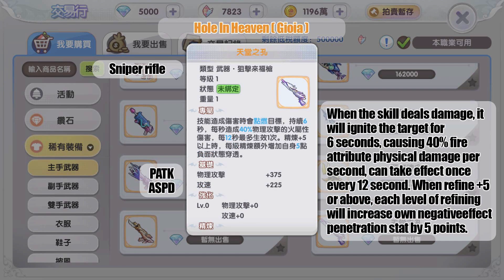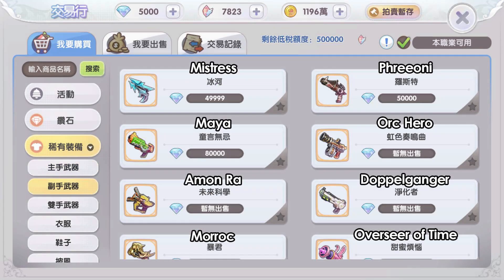Lastly for sniper rifles, the gold weapon from Juno map MVP Geoya: when the skill deals damage, it ignites the target for six seconds, causing 40 percent fire attribute physical damage per second, triggering once every 12 seconds. At refine level +5 or above, each refining level increases negative effect penetration by five points. Overall, the automatic rifle seems oriented toward ghost attribute damage and the sniper rifle toward fire attribute. Now let's move on to the offhand weapons — the guns.